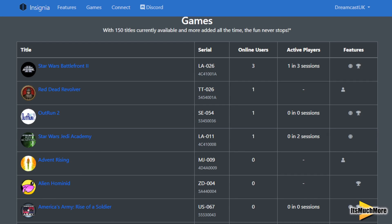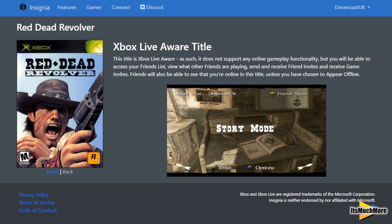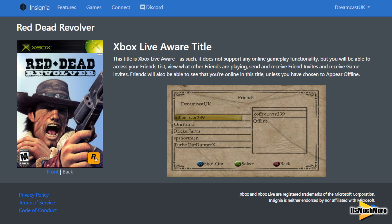When the title says 'live aware' it means there's no online gameplay functionality, but you are able to access your friends list, view what other friends are playing, and send and receive friend invites and game invites. Friends will also be able to see that you are online with this title, unless you have chosen to appear offline.